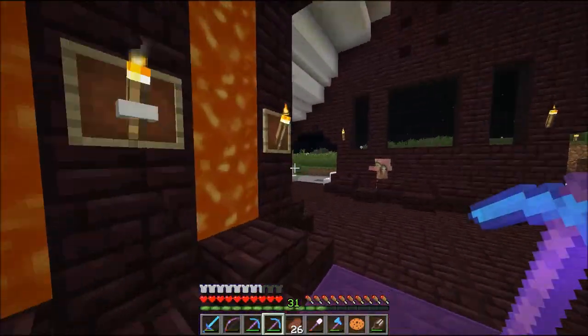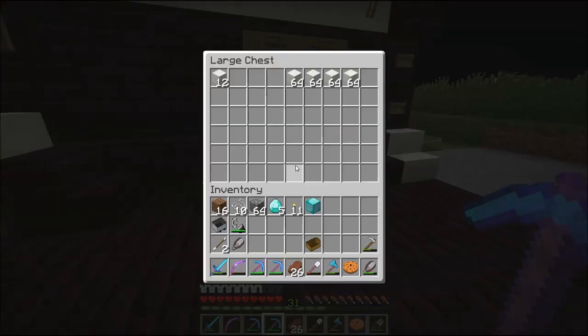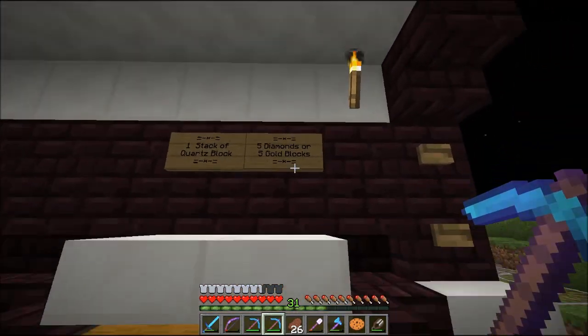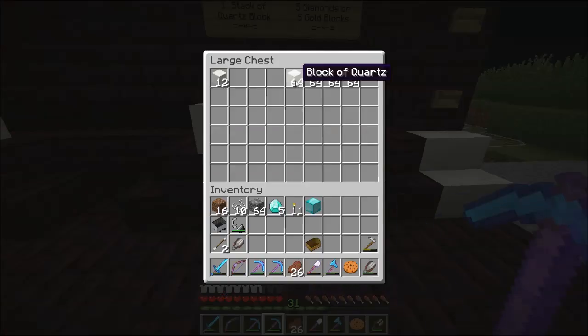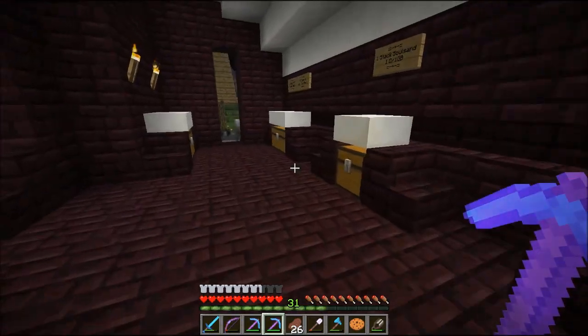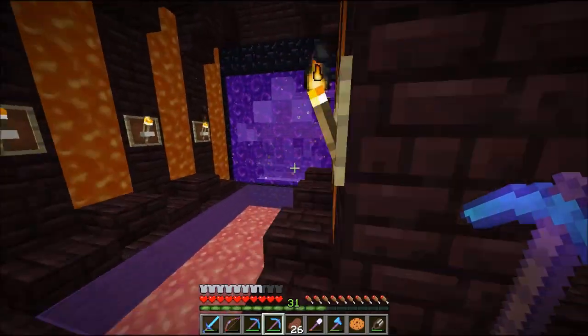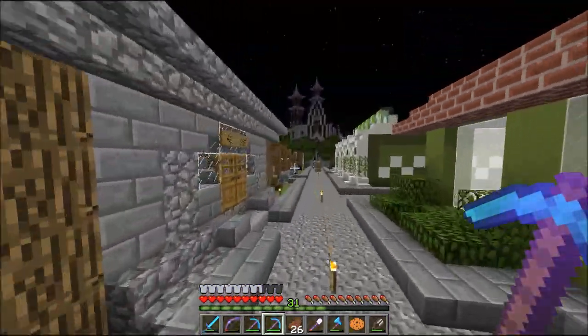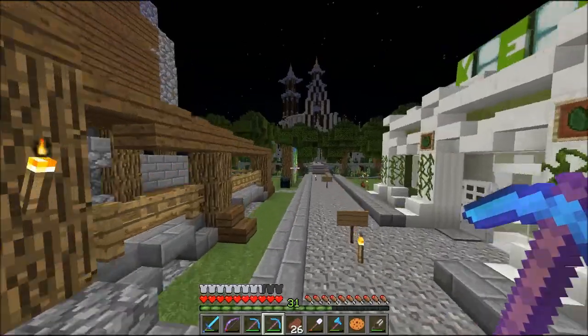We're going to Dfield's nether shop — he has restocked, oh good, they're not sold out. So one stack of quartz blocks goes for five diamonds. I'm gonna go one, two, three, four more. I'm gonna need more diamonds — I didn't even think of that. I forgot how expensive. Hey, Grape, popping out of nowhere!